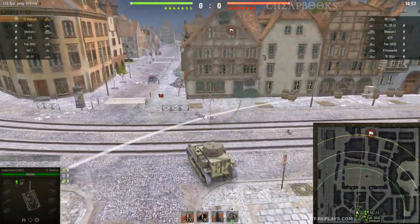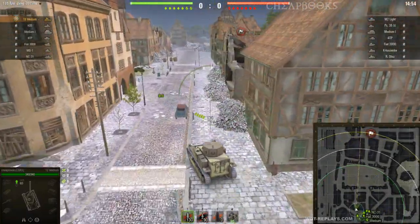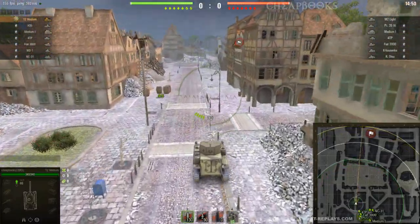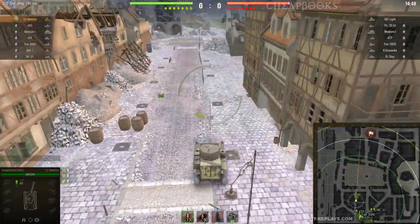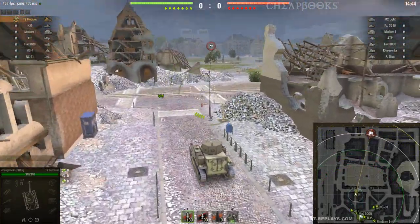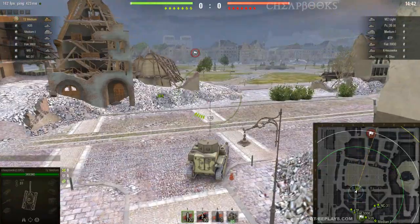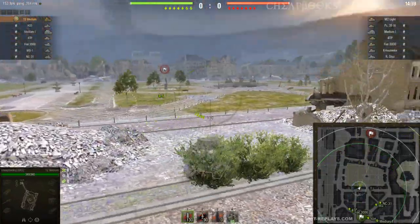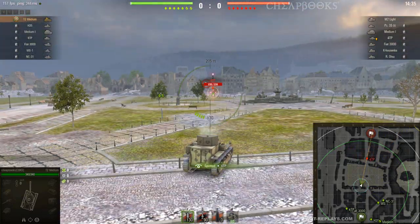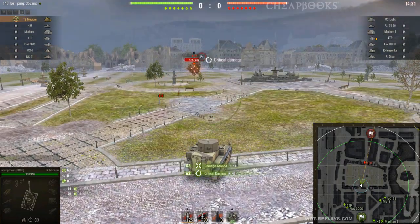This vehicle is the T2 Medium, an American tier 2 medium tank, and the map is Himmelsdorf. I am working on getting my mastery badges on all of my lower tier tanks. This is, if I remember correctly, the British version. It's got very thin armor on it — only like 8 millimeter armor, which is why it's not slow.